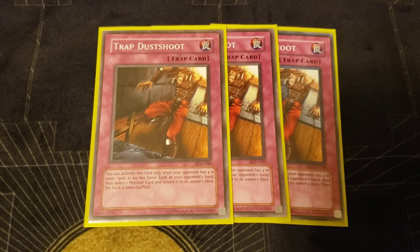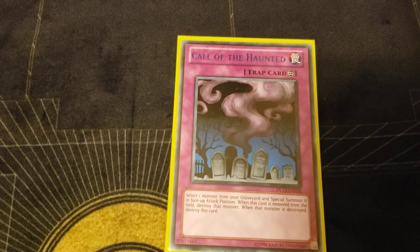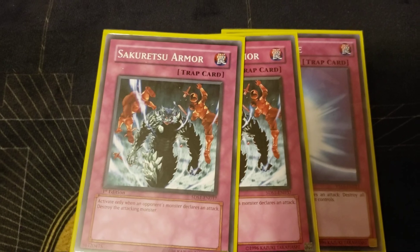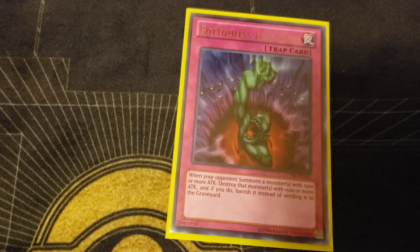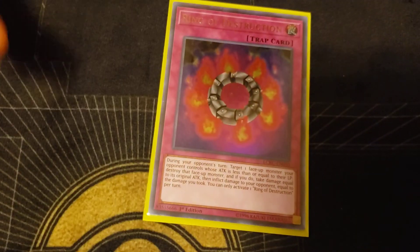Stop them from developing anything, get rid of chaos monsters. Playing one Call of the Haunted — every now and then you get a good hand and bring back a monster. Mirror Force is in here too. Also got Sakuretsu Armor for defense, prevent them from killing your thing so you can kill them. Playing one Bottomless Trap Hole, another one in the side.